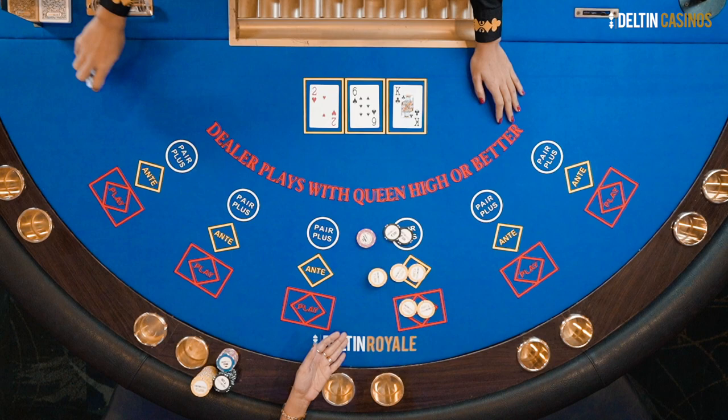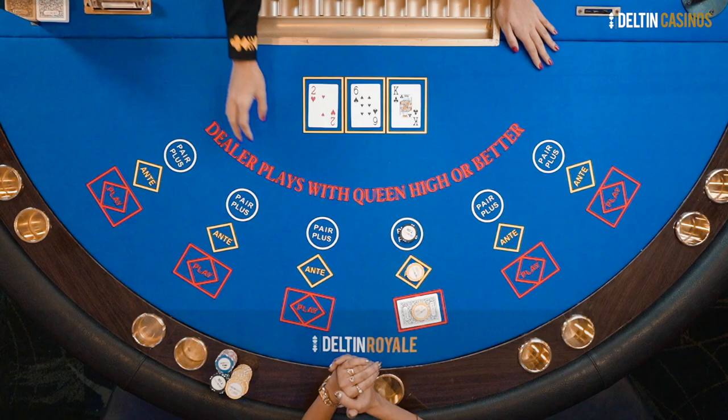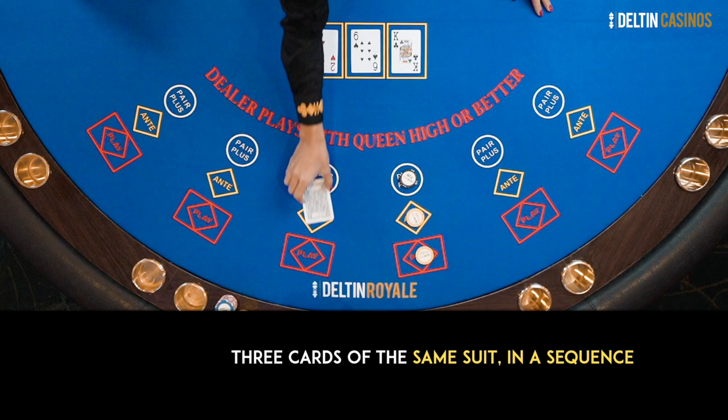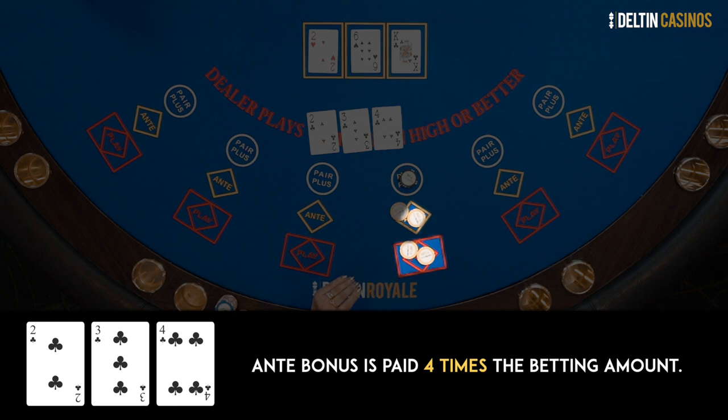The straight flush consists of 3 cards of the same suit in sequence. The winnings for this are: ante and bet are paid even money, the ante bonus is paid 4 times, and pair plus is 40 times the initial betting amount.